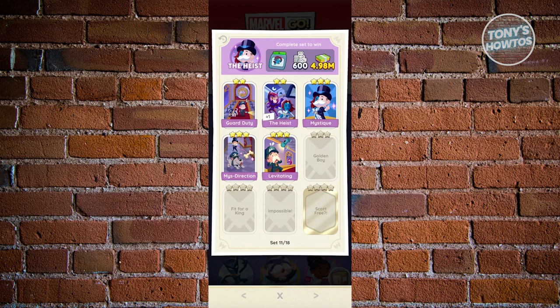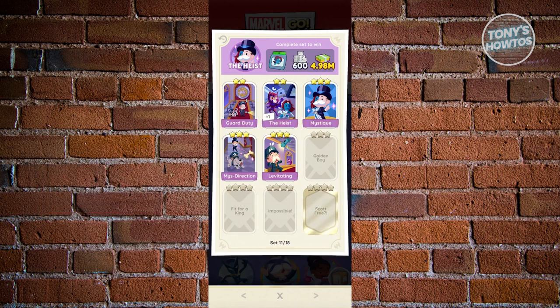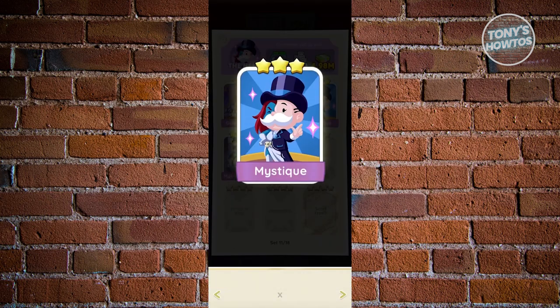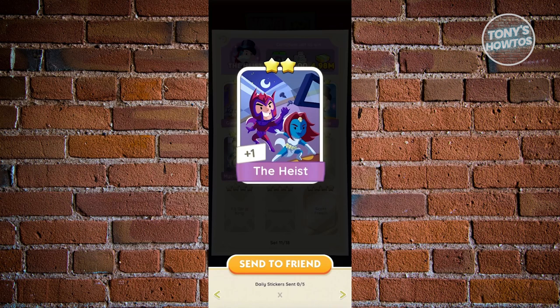One of my stickers here actually has the plus one option. This is very important because the plus one indicates how many duplicates of that specific sticker you currently have. If you do not have a duplicate of that sticker, you won't have the option that says send to a friend, which is a vital option that we need here. So we need to go to the sticker that we have a duplicate of.